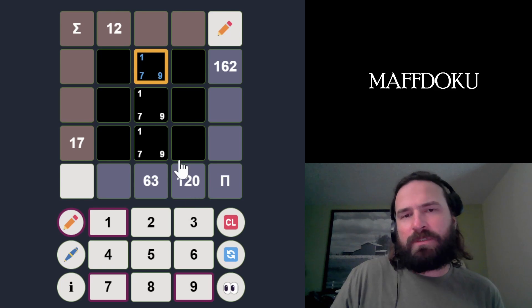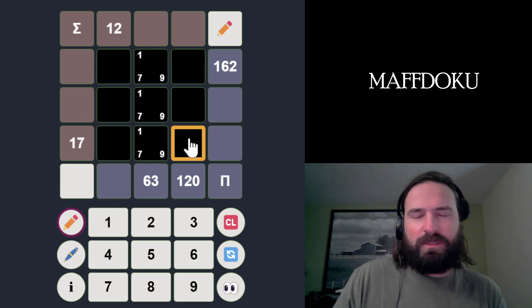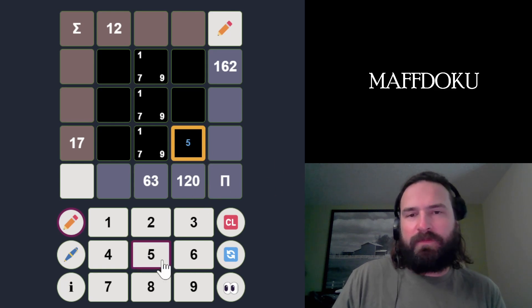7 and 9 don't go into 120, so almost every other number could be in this column. 5 has to be, because 5 goes into 120 and there's no other way to represent it — we can't use 10 because that's a double-digit number. So 5 is definitely going to be in one of these three boxes.